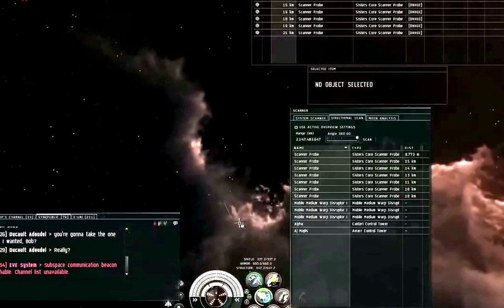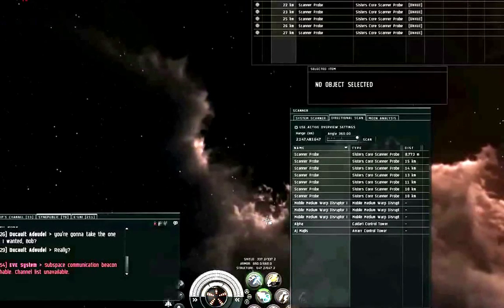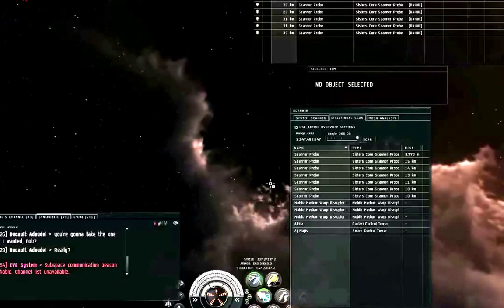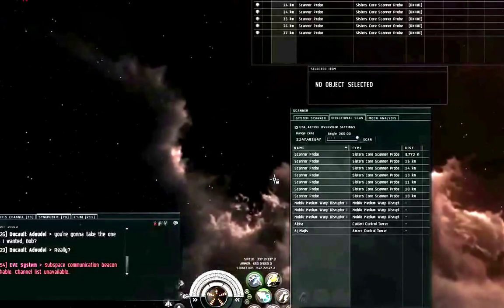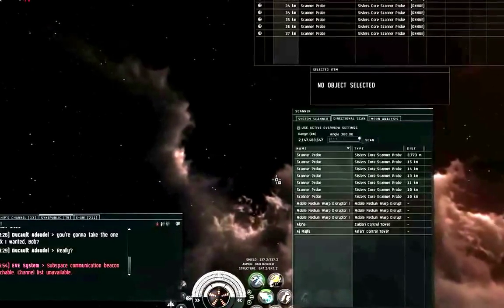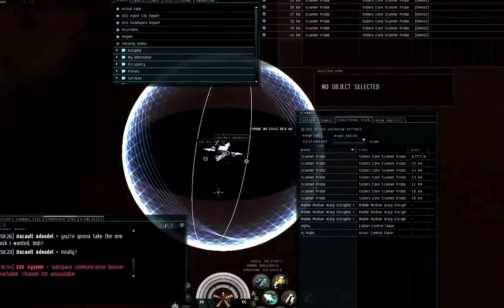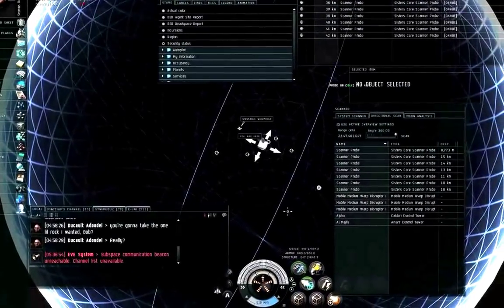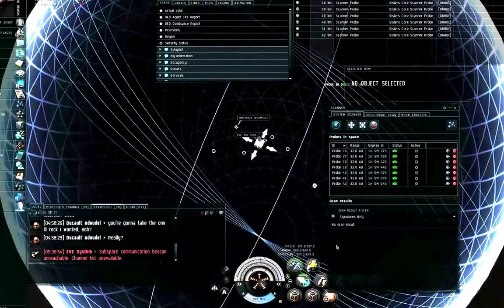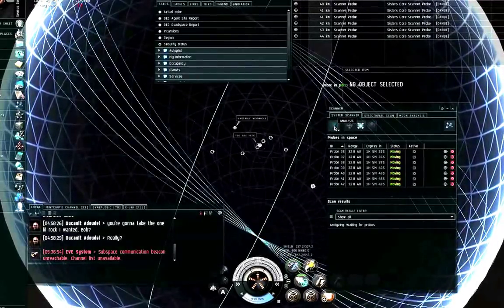I cloak, hit the microwarp drive at the same time, and double-click in a different direction so I'm turning — so anybody who saw me decloak thinks I'm going in a completely different direction, or they realize I might have changed directions and now have no idea where I am. Go to the map. There are my probes. Let me show everything and analyze.